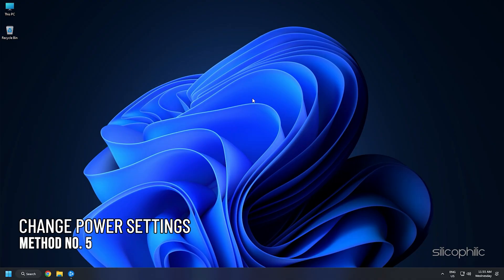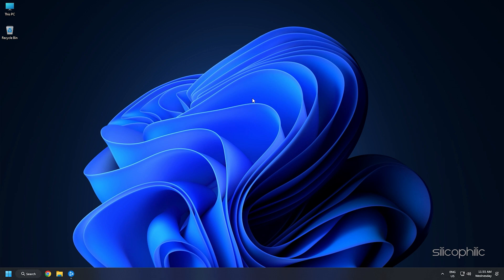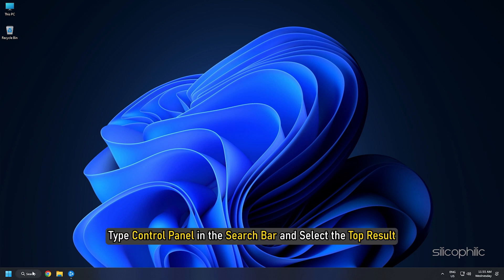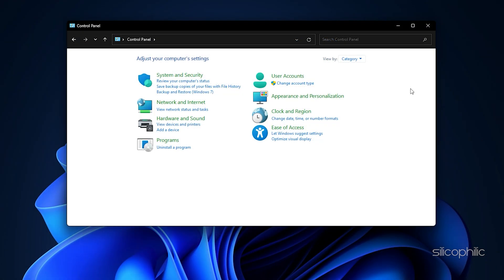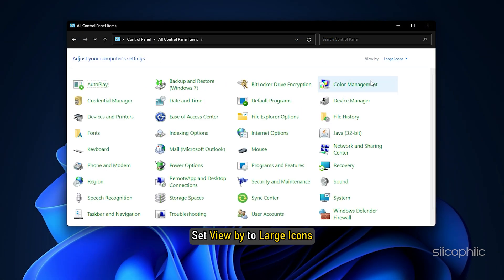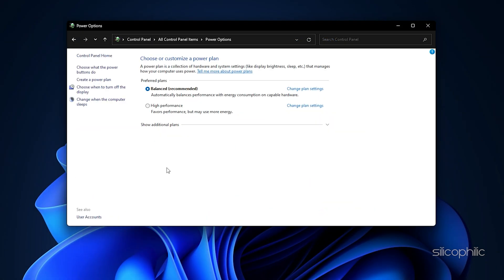Method 5: If you are playing the game on a laptop, change the power settings to High Performance. Type Control Panel in the search bar and select the top result. Set View by to Large Icons, click on Power Options, and select High Performance. Now run the game.